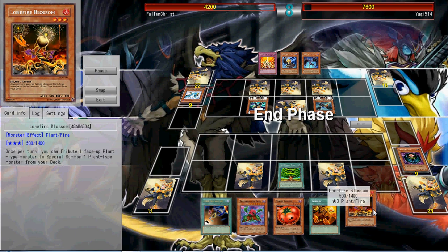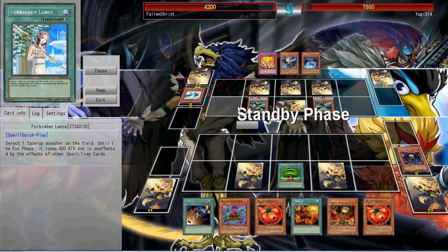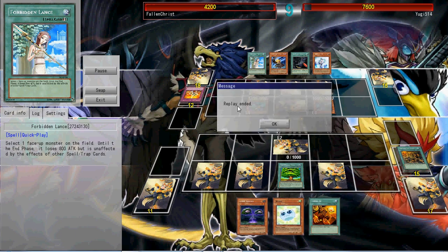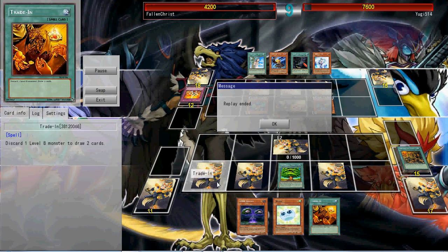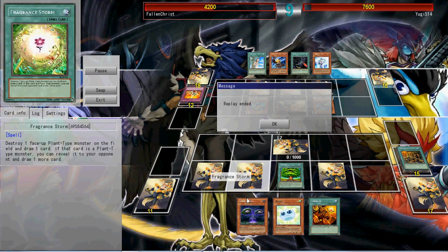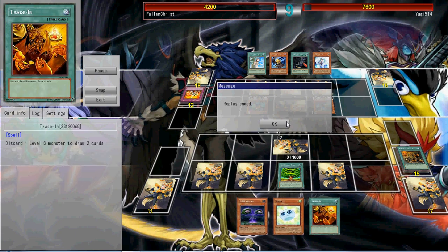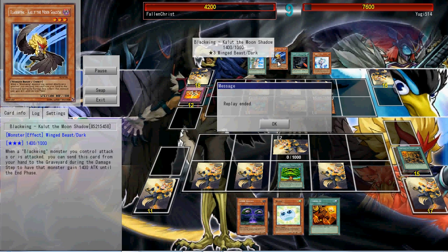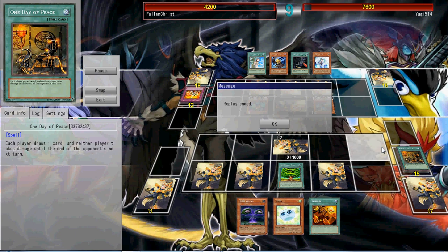I set two cards — Icarus Attack and Forbidden Lance. He activates Card Destruction, which was frustrating, but I got Black World out of it, and he surrenders. I sort of understand, but he had a face-down Frankenstorm and could have Frankenstormed the Dark World to see what he got. I couldn't attack him because of One Day of Peace, so I don't really know why he surrendered. Fallen Chris, GG — interesting deck, still don't know why you surrendered since I couldn't kill you that turn.